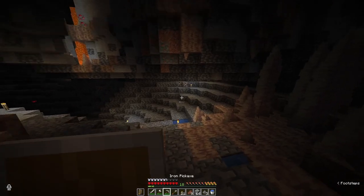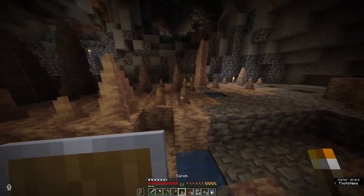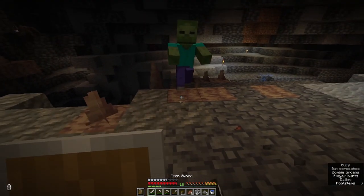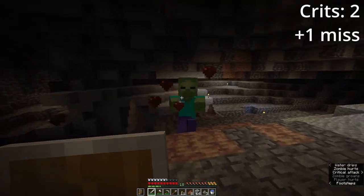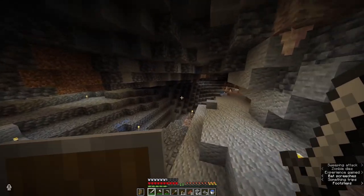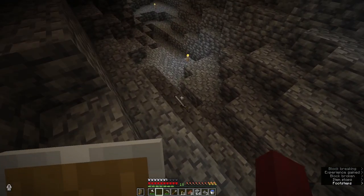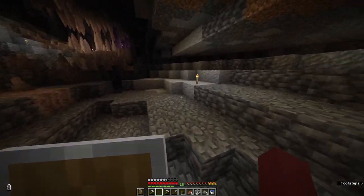I've set my sights from iron gear to diamond. However, I'm still going to grab some of that iron because I'm going to need a lot of it. This axe doesn't even kill a zombie in two crits — why did I make this?